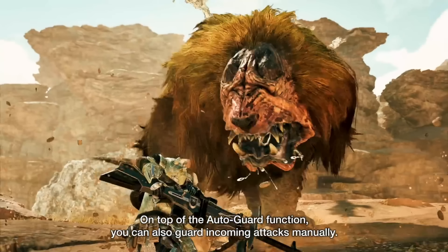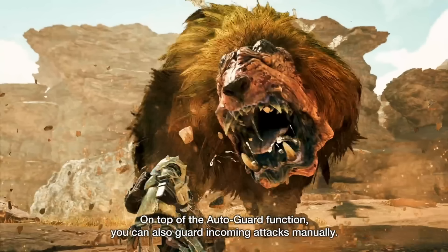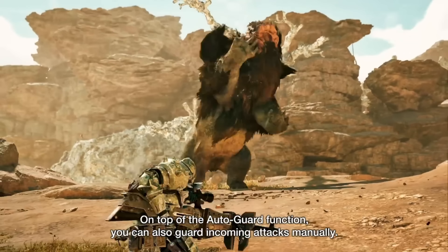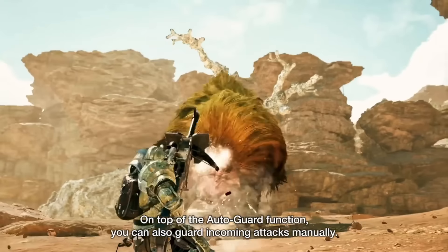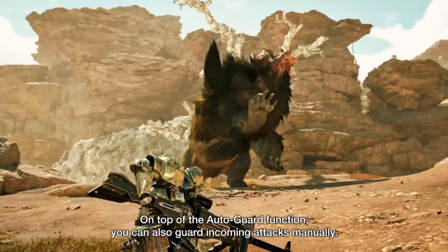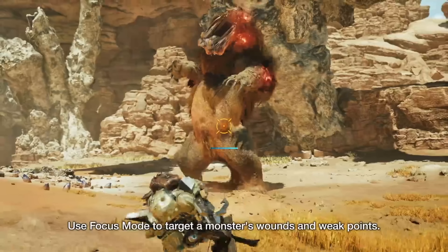On top of the auto-guard function, you can also guard incoming attacks manually. That's really, really nice. Is this implying the auto-guard is built in or still needs to be an attachment? Because that's definitely a distinction, but being able to just choose to block manually is also really, really lovely for the heavy bowgun. Is that a counter shot? Looks like it - getting a hit, and then a little step back, and then a blast. Yeah! Doshugama's really not a fan of that. It looks like they've really gone for the tank of guns - you've got more blocking functionality, you've got this retaliatory shot, you've got a proper flow to Wyvernheart regenning it.